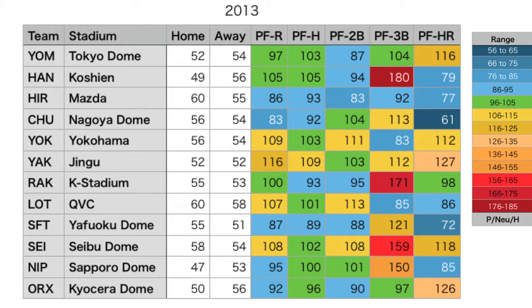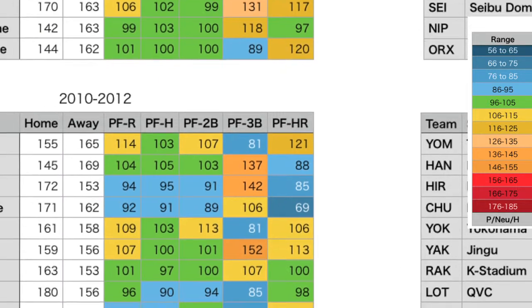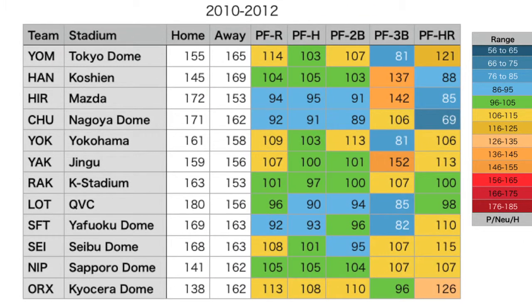Nagoya Dome again is an extreme pitcher's park with regards to home runs. Sapporo Dome goes from being neutral with regard to home runs to being a pitcher's park. If we go back a year and take the three-year average — 2010 to 2012 — we've got the old ball combined with two years of the old new ball. Here we see that Chiba becomes a little more neutral with regards to home runs, so the 2010 season seemed to add some home runs out in Chiba.